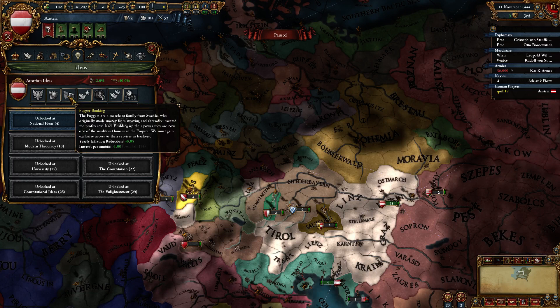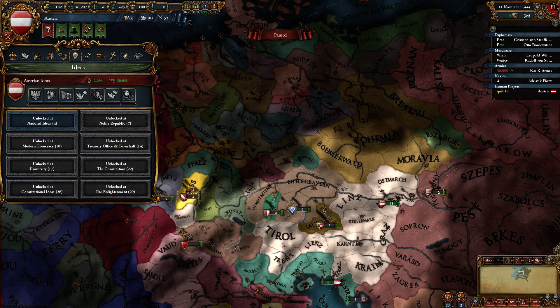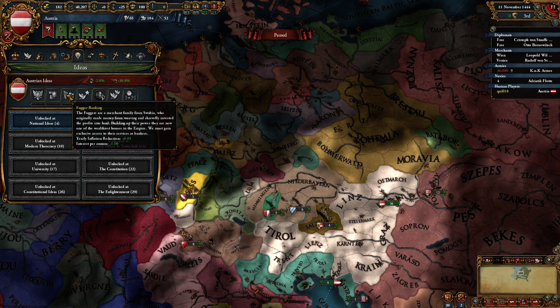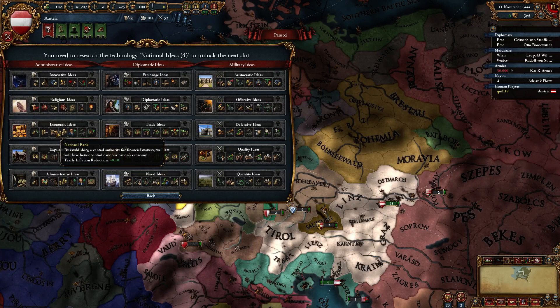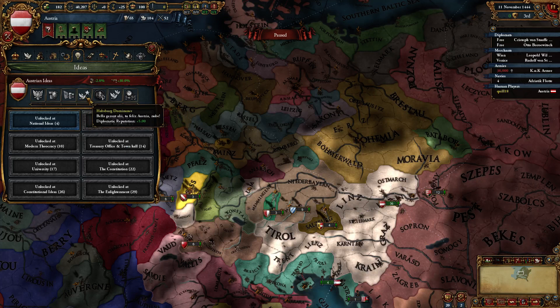Fort defense is nice, but it's not what we're here for. Fugger Banking gives you inflation reduction and lowered interest. Why is inflation reduction really important? Well, we have a gold mine in Tyrol. This one province in Tyrol is giving us almost as much money as our entire tax base put together — that's great, but gold gives you inflation. So you're going to appreciate the fact that this reduces your inflation. It's also quite likely that you might end up going with economic ideas for inflation reduction through the national bank.